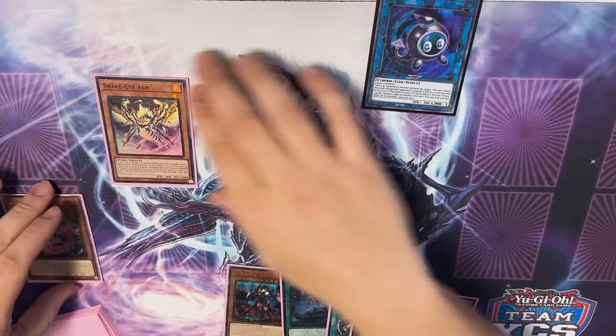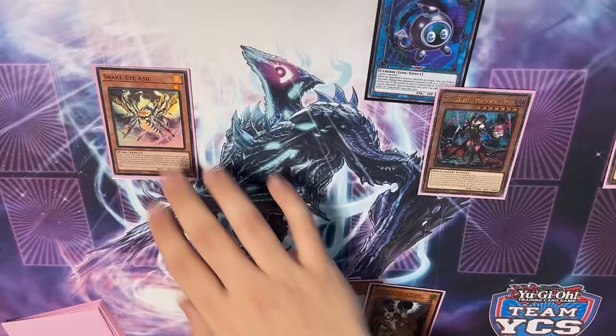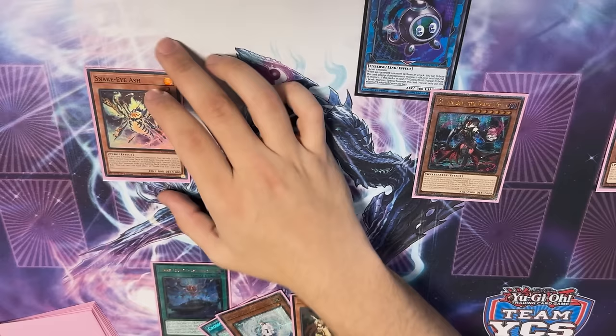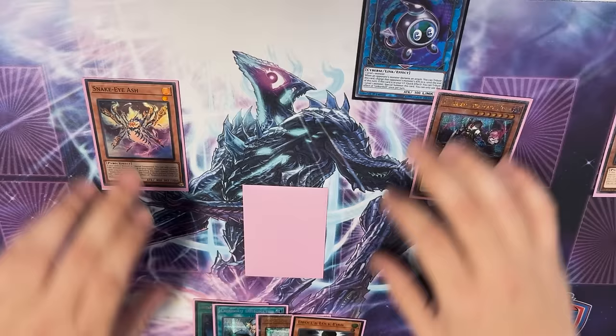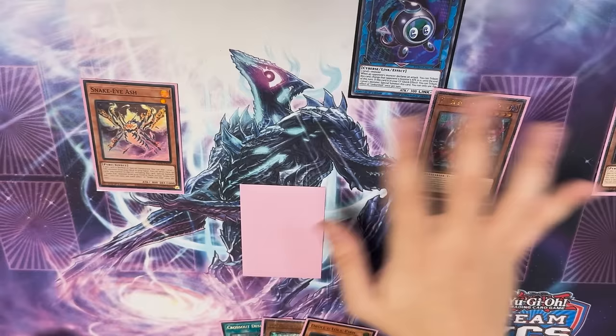Here you're going to summon Witch and activate Witch's effect. You want to do this first before you activate the Temple, because you don't know if Witch is going to resolve. If they hand trap your Witch randomly and they didn't hand trap your Ash for some reason, you want to grab a different card off Temple than you would if this does resolve. So you're going to activate Witch — Witch is going to set you Original. Then you're going to activate the Field Spell. This is still only four summons so they can't Nibiru you yet, so you don't have to place the Field Spell until you're sure everything's going to happen.